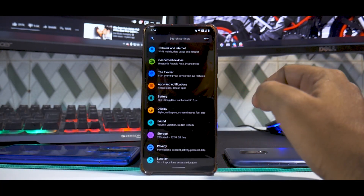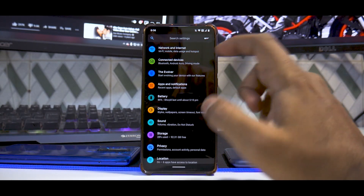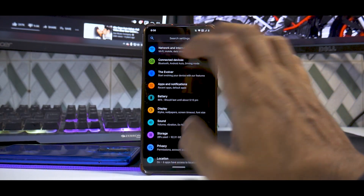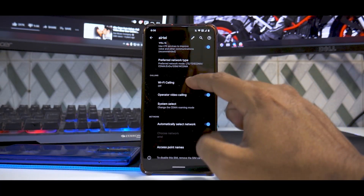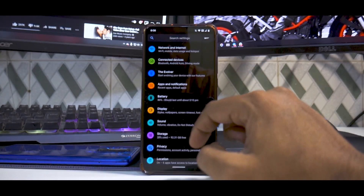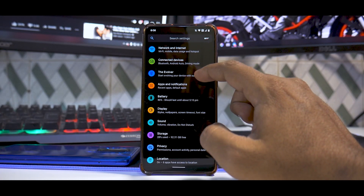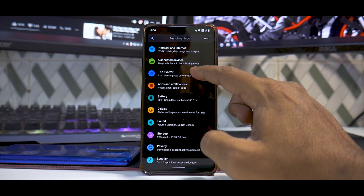You have a very basic app drawer — nothing much there. Going into Settings, you have a colorful menu. In Network and Internet, Wi-Fi calling is working as expected, carrier video calling works, and that's completely fine. Bluetooth, tethering, hotspot — everything works fine.